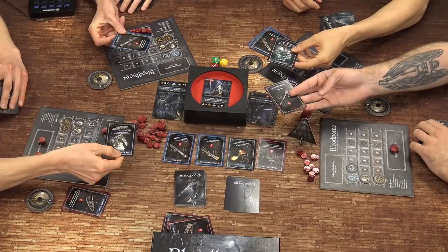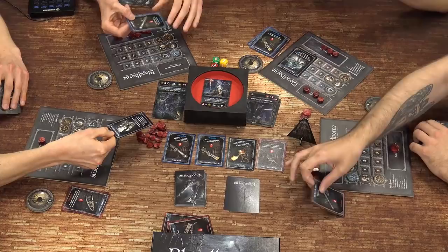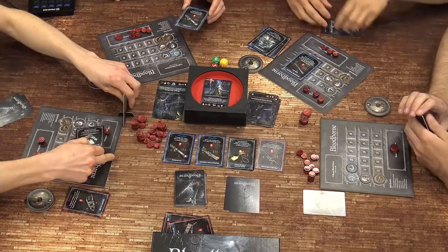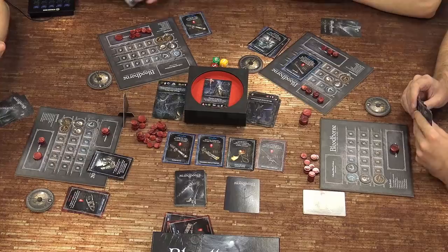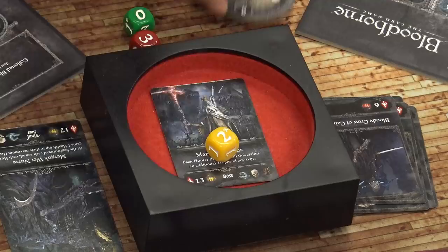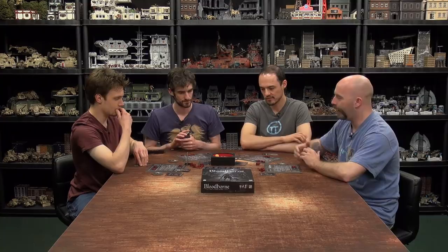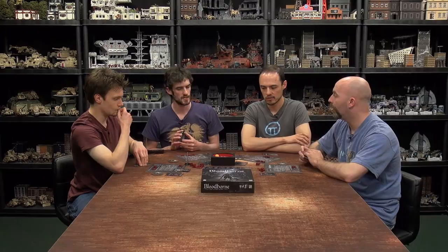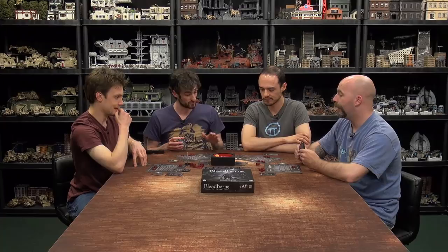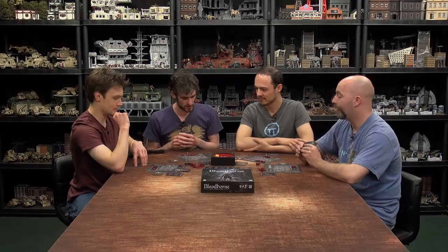Cards revealed: Ryan plays Hunter's Dream, Coco transforms and picks Hunter Pistol as first player for one instant blood echo. The boss attacks — rolls two plus zero, so just two damage total. Ryan takes one damage. Cannon's instant effect fires — please all take one damage, except Ryan who's dreaming. Coco and Sam each deal two damage, putting Logarius down to eight health.